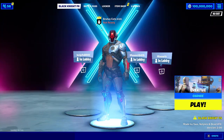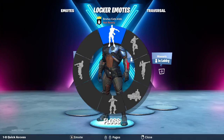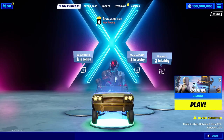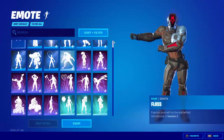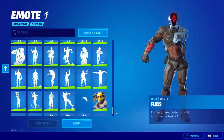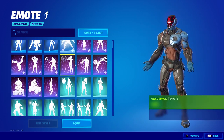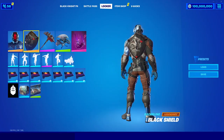If you go back to your lobby you'll see the Foundation skin there, and you can do whatever emotes you want with it. Go to your emote menu and you can do any emote in the entire game. Going back to your locker, you can scroll through all the emotes and get any emote you want — including unreleased emotes.